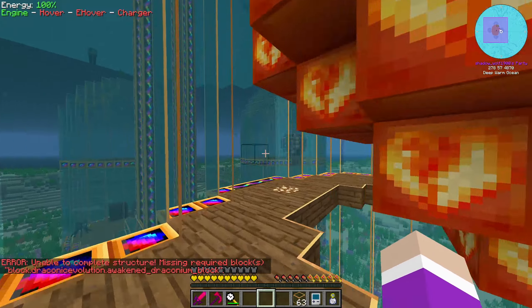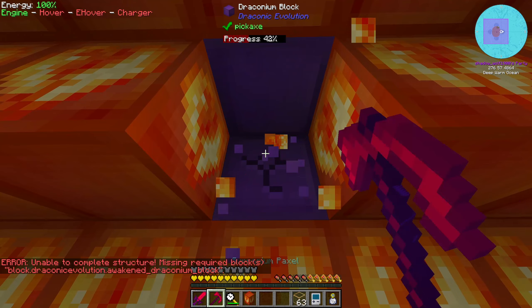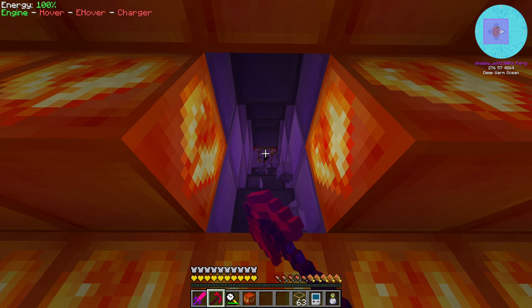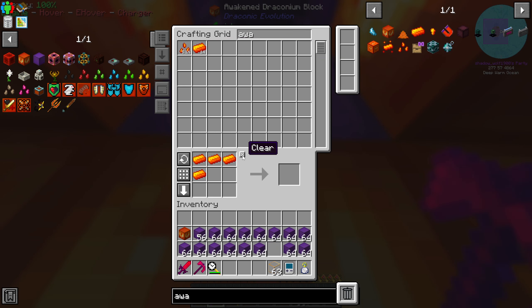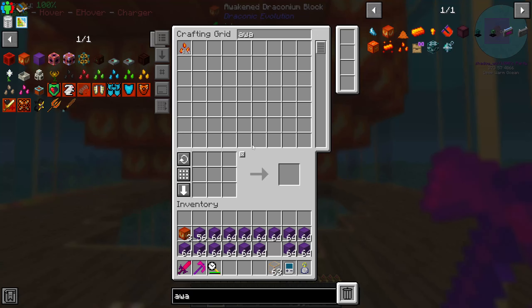So we only need like another 30 or so more and that should be more than enough. Now I just need to dig through here and find the energy core again. There it is. And as you see, just after not even two minutes we've already gotten 14 ingots — a total of 18 now, which is two more blocks. So I'm going to sit here and wait for maybe another stack of ingots to be made, and then we can make the rest of the blocks and continue building this.